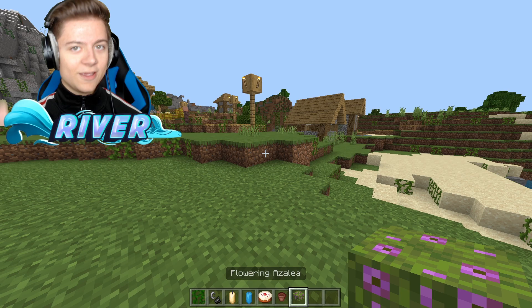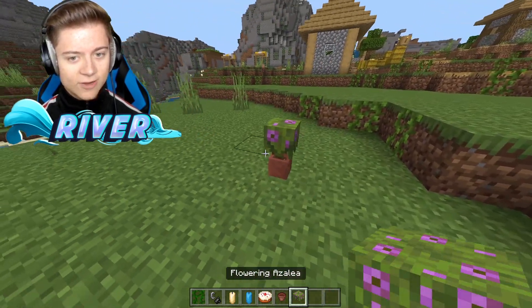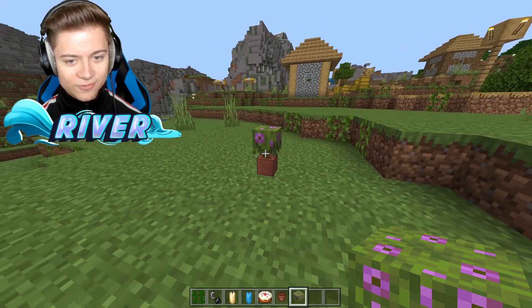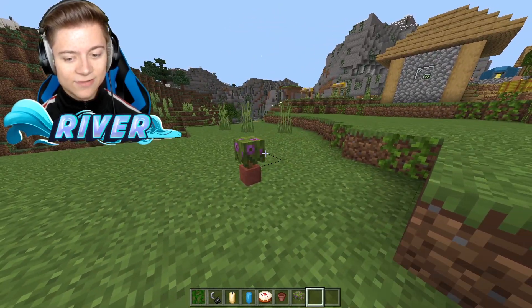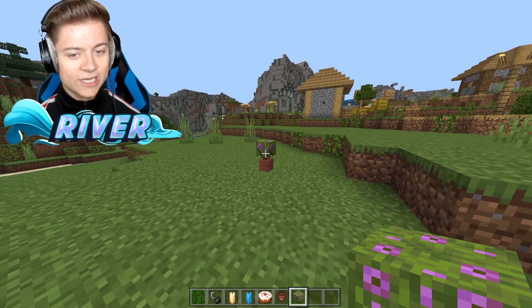The next feature is azaleas in pots. Let's grab a flower pot, and we can actually put a mini azalea tree right inside of it. All you need is an azalea tree and a pot. It's actually really cool.